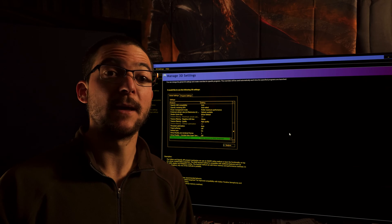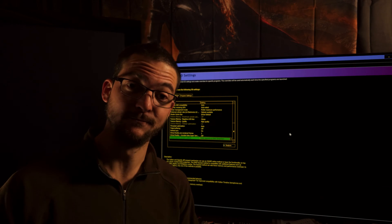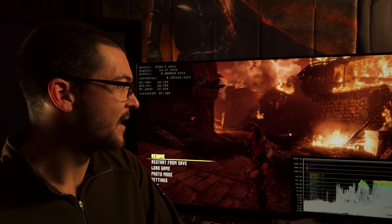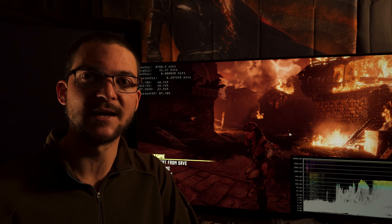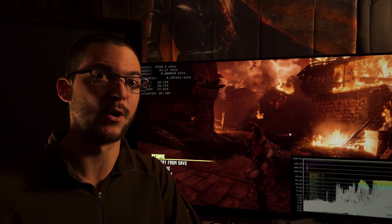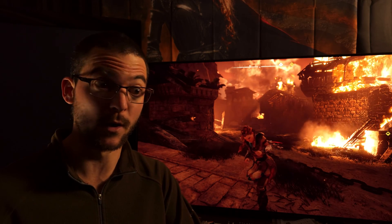For example, Red Dead Redemption 2 — which is another absolute train wreck when it comes to HDR — you want to use that setting in Vulkan because Vulkan may have better performance on your GPU. So you absolutely want to use that to get auto HDR working on Vulkan, and you don't have to use DX12.